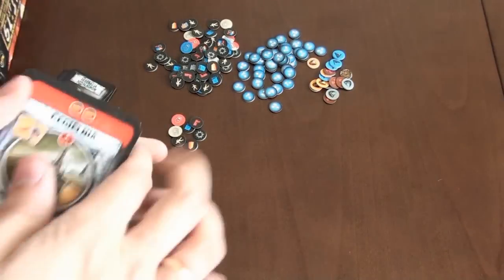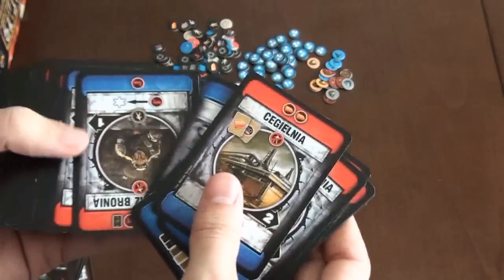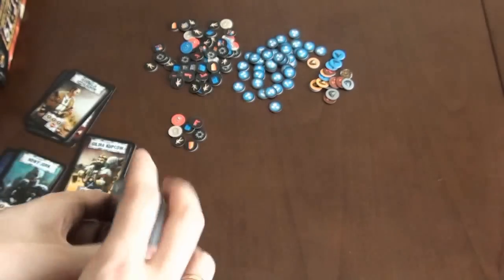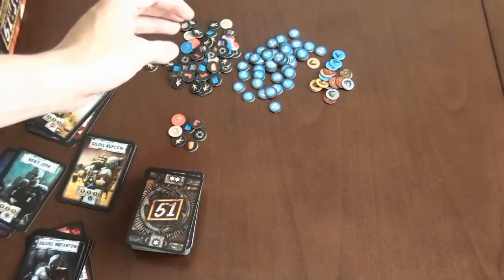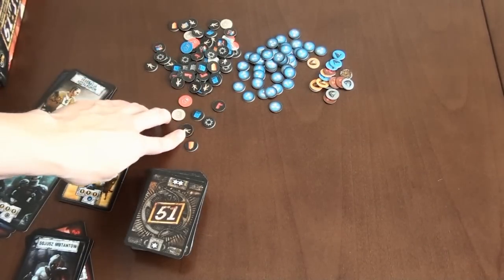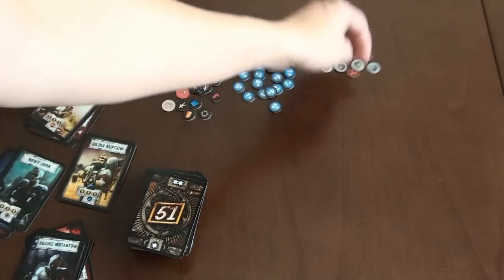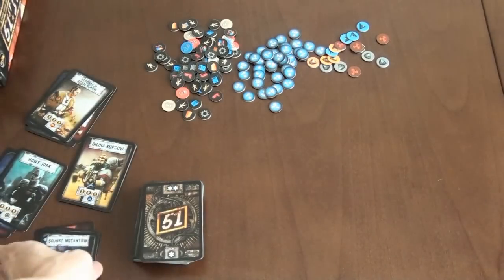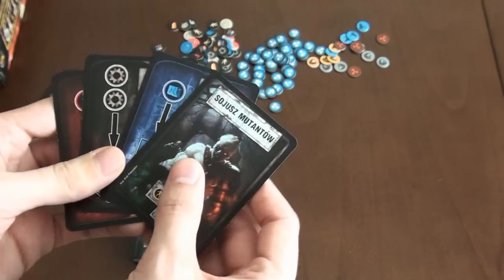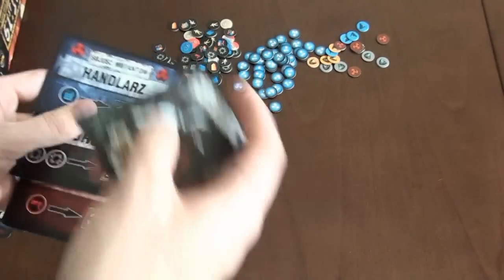51st State is a card game with a really nice graphic, really thematic about a post-apocalyptic world, made by some Polish artists. There are resource tokens like guns, junk, fuel, contact tokens, workers, building resources, victory points, and some faction tokens. Of course there are four factions, and each player will play as one of those factions trying to be the best by gathering fame and victory points.